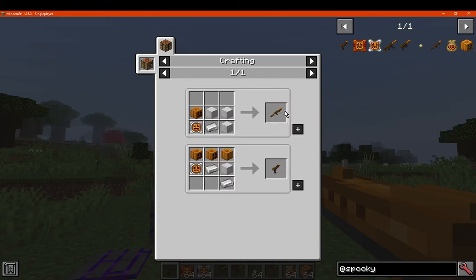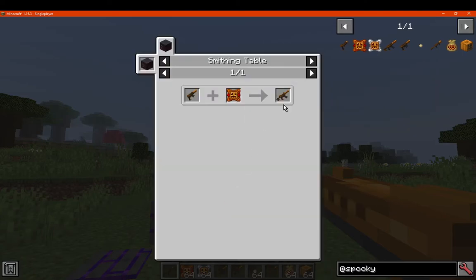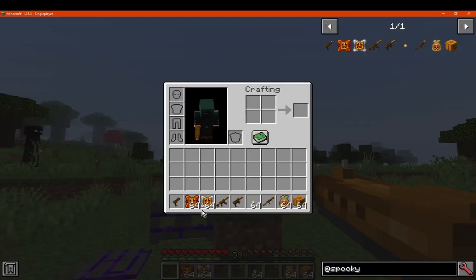You can also make a pumpkin bazooka with similar resources. You can upgrade the pistol with an upgrade kit, and you can do the exact same with tier 3, or mark 3 as well. You get upgrade kits from dungeon chests. Obviously you can't craft them, you can only use them in that way.